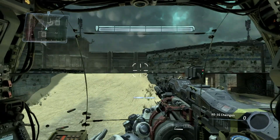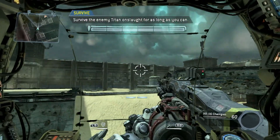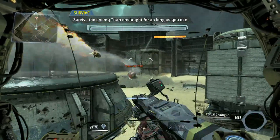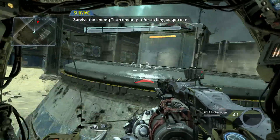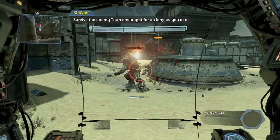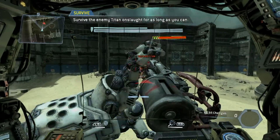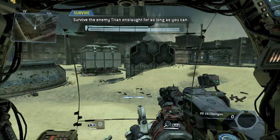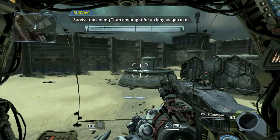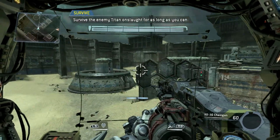'Prepare for your final combat test. Try to use all of the skills you have learned.' Okay, now we can run with the titan! 'Be advised: enemy titans may now appear with more advanced weapons.' I don't care — bring it! My titan is ready to go. His name is Fred.